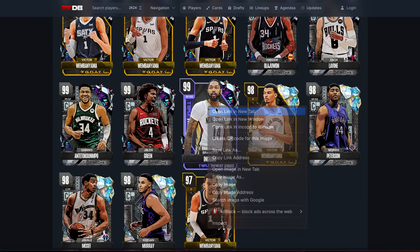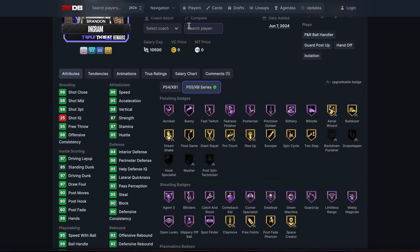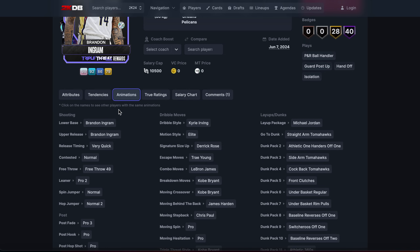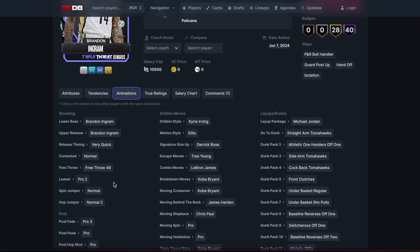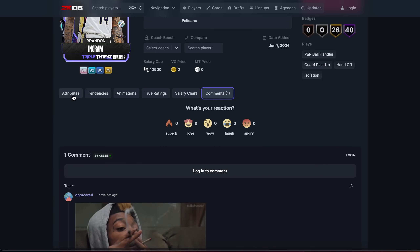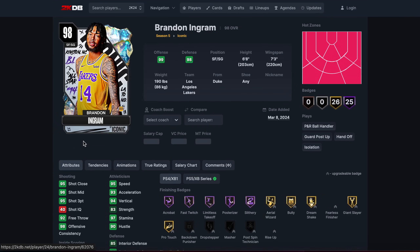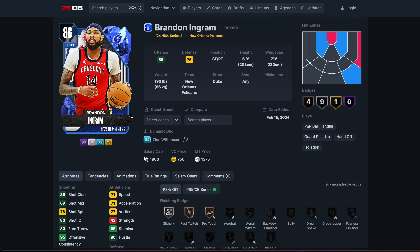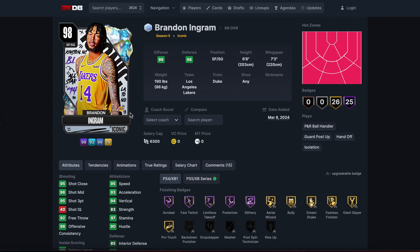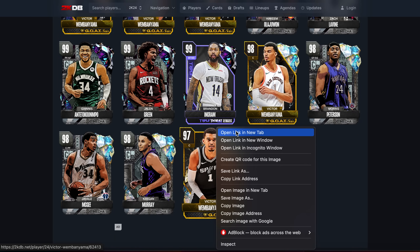Let's look at the free Brandon Ingram first. He is the exact same as last year's Ingram, who was 6,000 MT — you just have to win 50 games. He's got the tray escape pro and a somewhat iffy release, but for 50 wins you're getting a nice card. He's 6'8" now with a 7'3" wingspan. He's actually a very solid shooting guard.